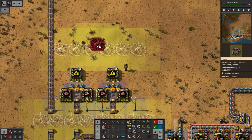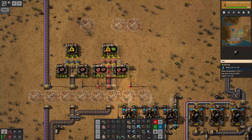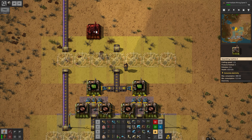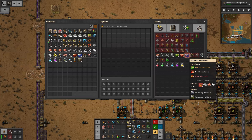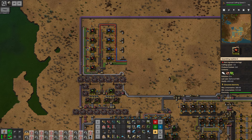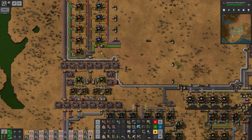I added a couple of construction robots to my inventory, so now if I want to change something it's gonna be much easier because my robots should be doing the work when I toggle the roboport. Much better. I guess we will extract the circuits somehow and combine them on a belt, continuing to the next assembling machines which are going to be the advanced circuits. For that we need a little bit of plastics, and then finally for the processing units we need sulfuric acid and a whole bunch of electronic circuits.